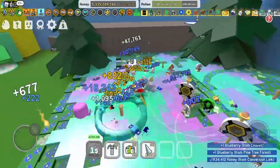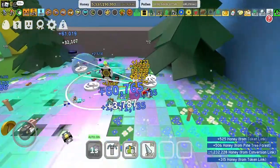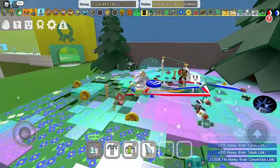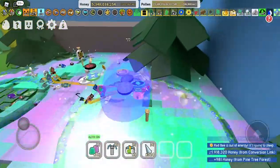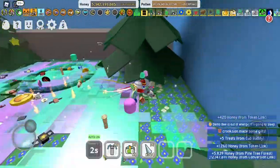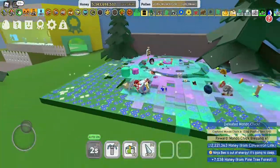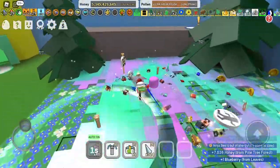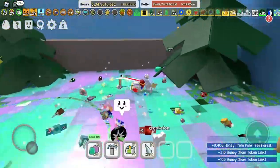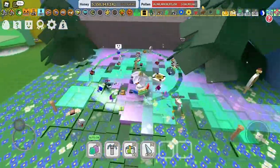We lost our bomb stack again. Starting to lag — I may turn the pollen text off. It is starting to lag a bit. Triple — that was a triple! We got Mondo Chick blessing times one. We had a triple inspire. If only I hadn't turned my pollen text off, I could have seen the size of the bombs and what they gave us and how much pollen we exactly made.